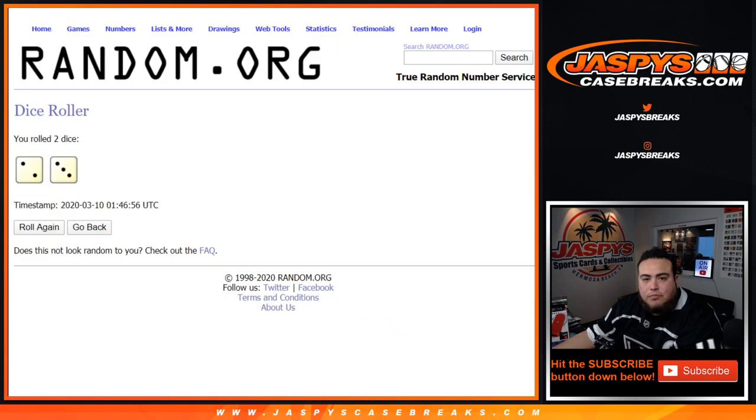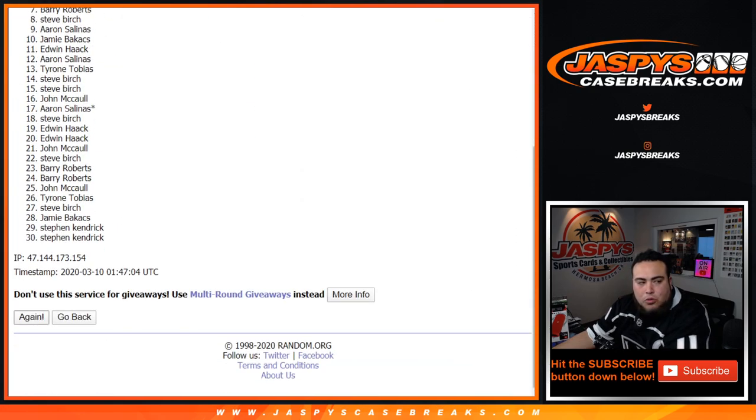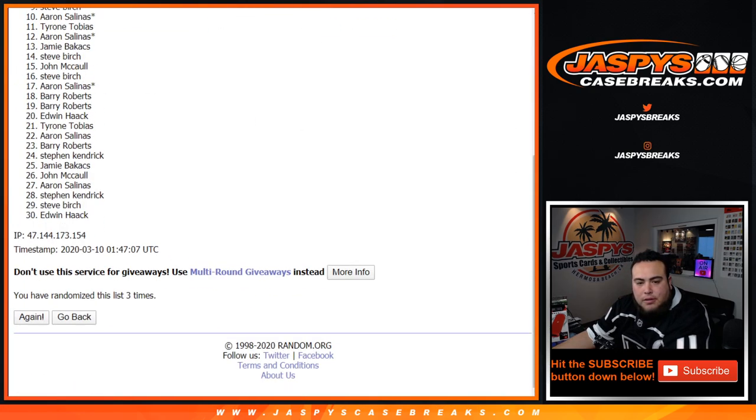So we had the dice roller, and it is a two and a three — five times. Good luck. So Steve down to Aaron, last spot Mojo: one, two, three, four, and five. We got five.